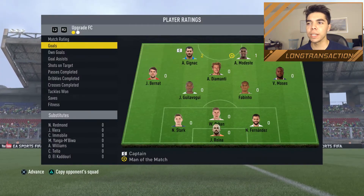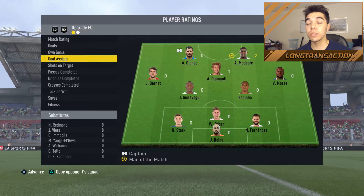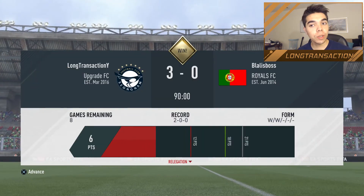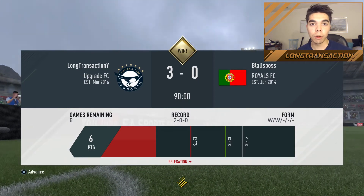Man of the match was actually Modeste — played a 9.4, had a goal. Gignac had 2 goals, 2 assists to Modeste, 1 to Diamante. Good performance so far in Division 2. Two for two, six points. We need 12 more points, four more wins to get the promotion.